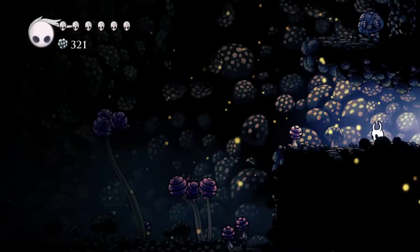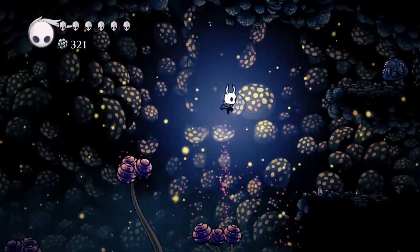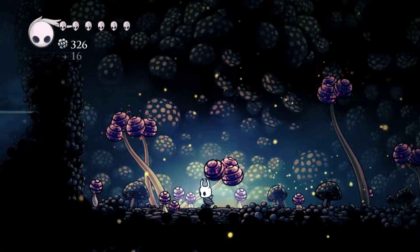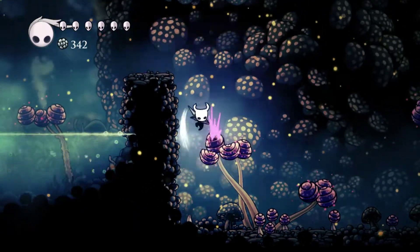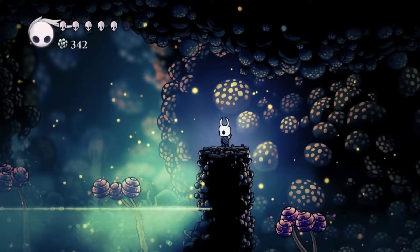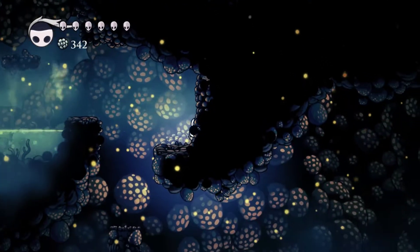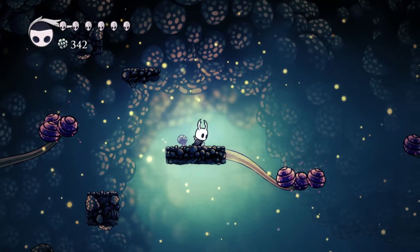Where am I? There haven't been many benches in this area. I think I need to do it from the other one with a dash — there we go. I should have done a panic dash at the end there, that would have saved me. The looking-down ability is an incredibly useful ability — I'm really glad I found that out.